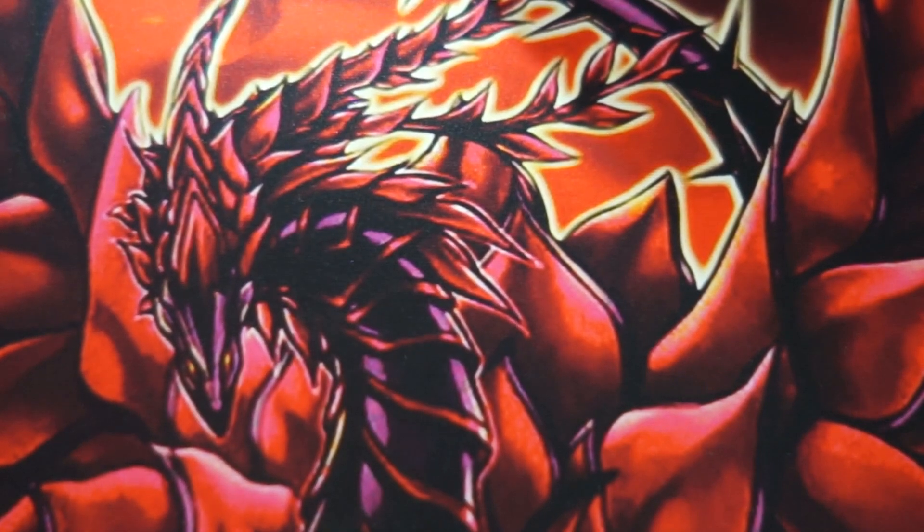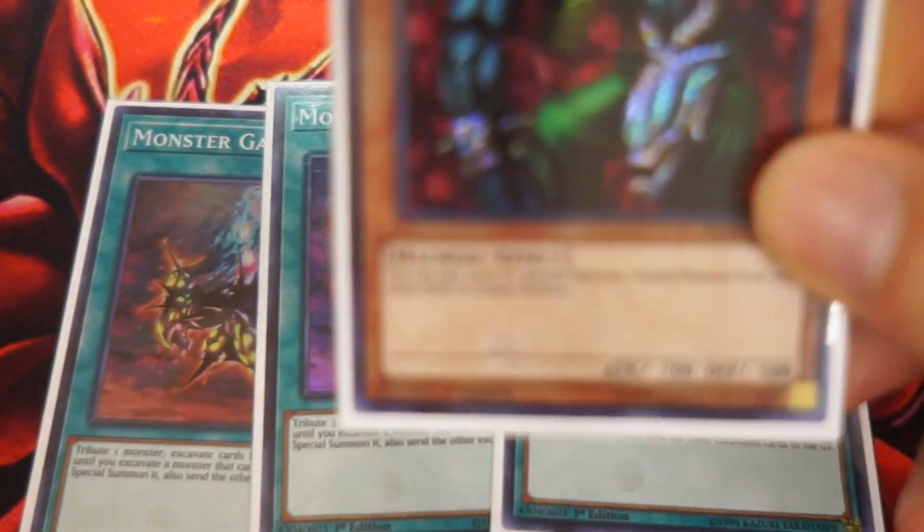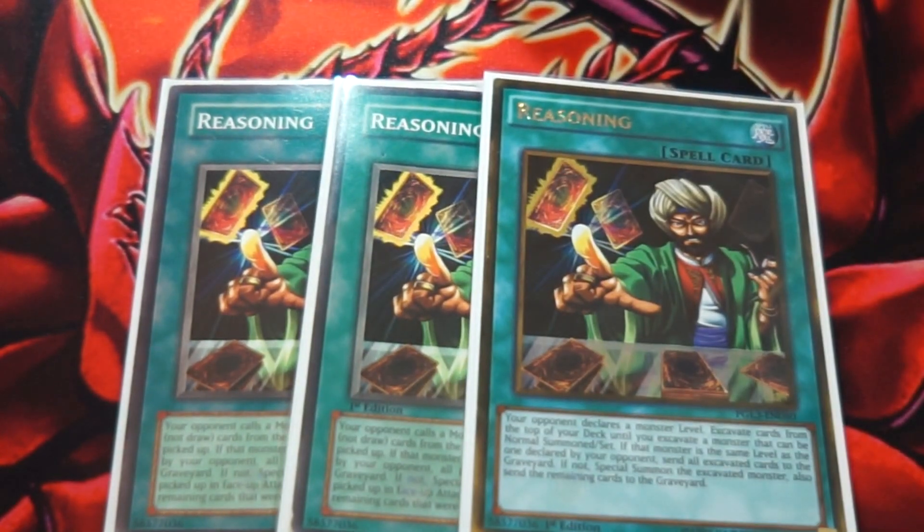In order to get Cyberstein off the field, we're actually going to use triple copies of Monster Gate. Basically, you tribute one card from your field — which is going to be Cyberstein after you've already brought out your King Dragoon — and you get to excavate cards until you can summon a monster, which is great because it clears the field of Cyberstein and you're going to get another high-level monster out. We're playing sort of a variant of the Reasoning Gate deck, so we're also going to play triple copies of Reasoning. A lot of Reasoning Gate decks run one of each level of monster so your opponent has the least odds of guessing. I get that strategy, but your opponent can literally only call one level — they can't call multiple levels, and if you get your level 8 or level 7 hit, they're not going to call that again. That's why I pretty much just run the three 7s and the three 8s.